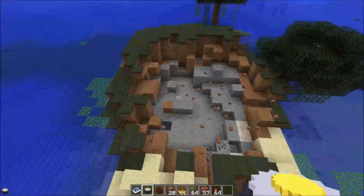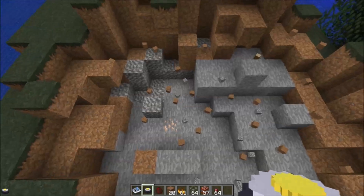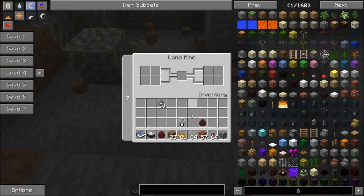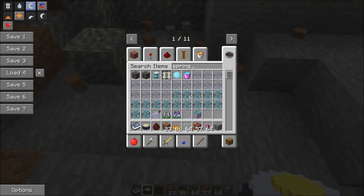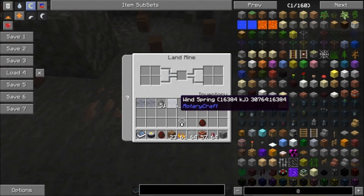We've just obliterated this island with single landmines. These landmines are no slouch — they're pretty strong. More springs; I should just grab a bunch of these. Let's put a spring in there.